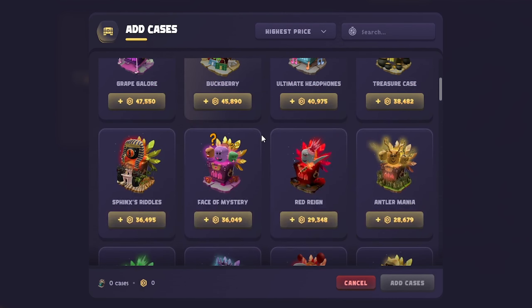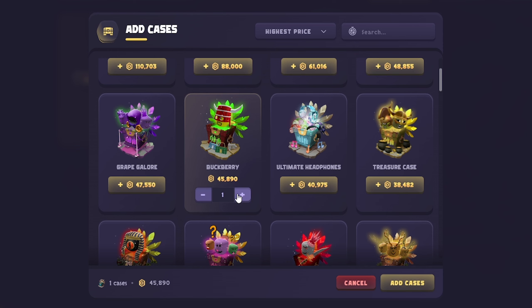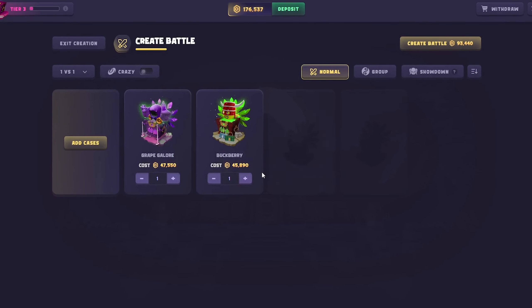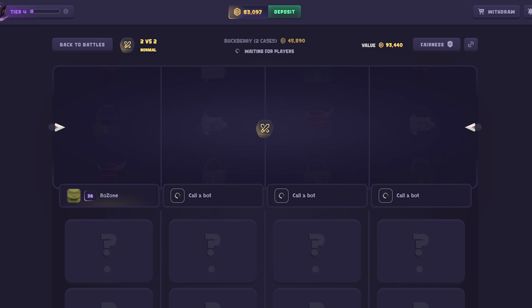What else can we open? In the last video, I opened — where is it? — the Buckberry case. It's a pretty good case, so we'll open it. I'll also open Grape Galore. I'm doing this two versus two, normal mode. The cases we have here — going normal mode when I have a feeling crazy will win. I think this is the largest battle I've ever done on this website. Please give us something good.